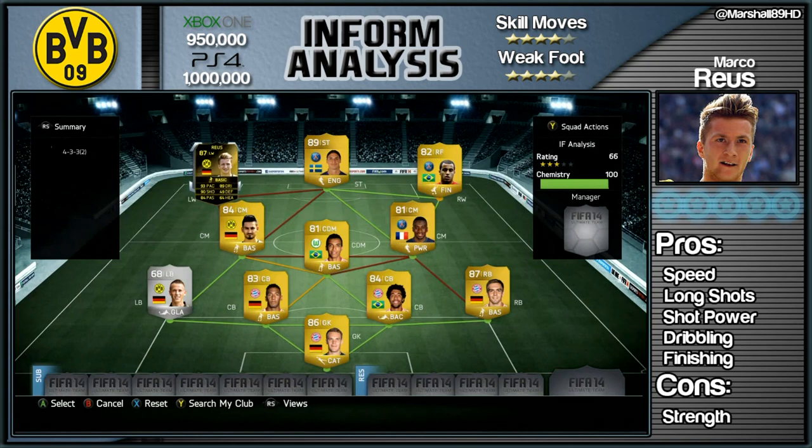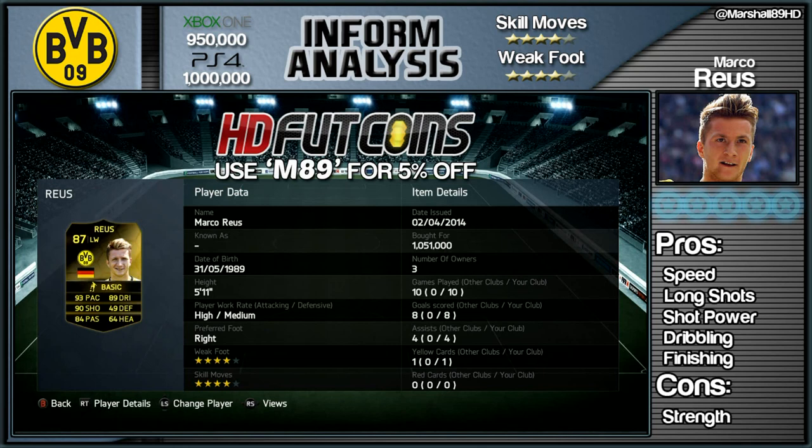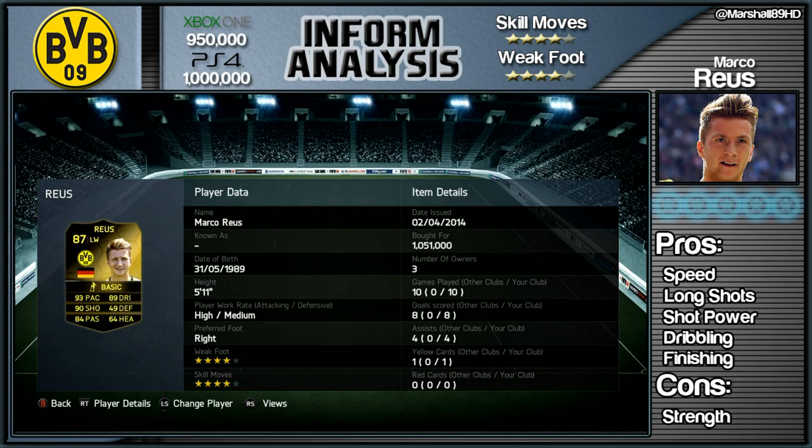How's it going lads, Marshall here and welcome to another Inform Analysis. Today we finally have a second Inform, Marco Reus. If you do want coins, HDFUT coins is your place and M89 is your code for 5% off.